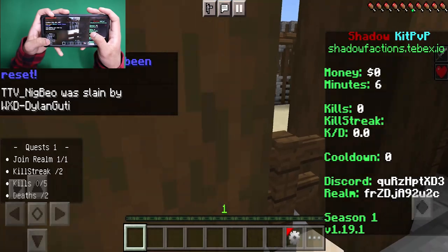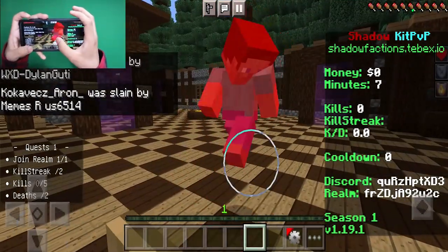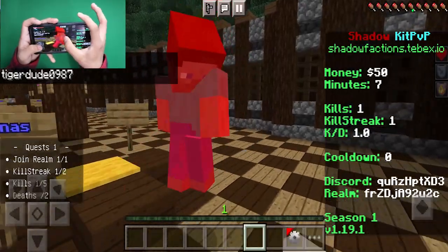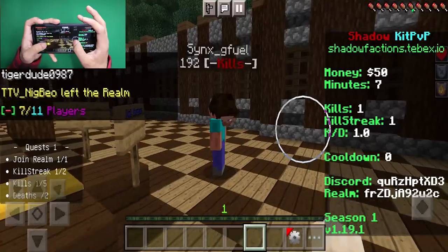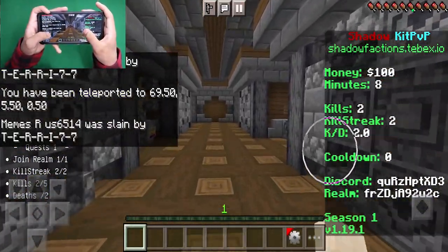For example, we're literally up here in this arena and we can see everything that's going on inside. There are also FFA arenas so you can get your combos in if you want. As you can tell, we are just PvPing this kid right over here. There's also a shop in case you want to get better kits and stuff like that.